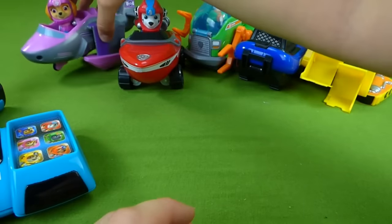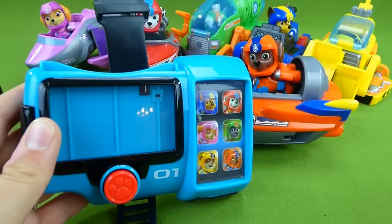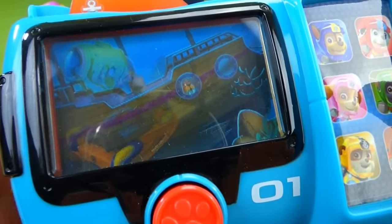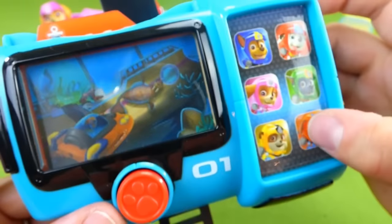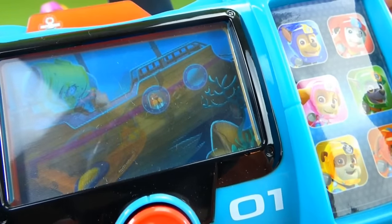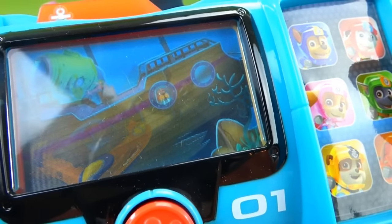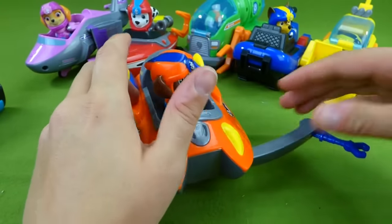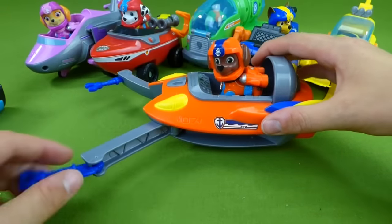Way to go, Skye. Now last but not least is Zuma. Thank you, Zuma. Let's try out your mission card. Sea patrol, to the beach tower. Wally is stuck in an old sunken pirate ship. Zuma, I need you and your submarine. We need Zuma, let's dive in. Rocky, I need you and your sea patrol sub. Green means go. Sea patrol, let's roll — they helped Wally get out. He was stuck in the sunken ship. Here is Zuma's vehicle — these come out right here and help him while he's working underwater. Very neat, Zuma. Thanks for helping with Wally.